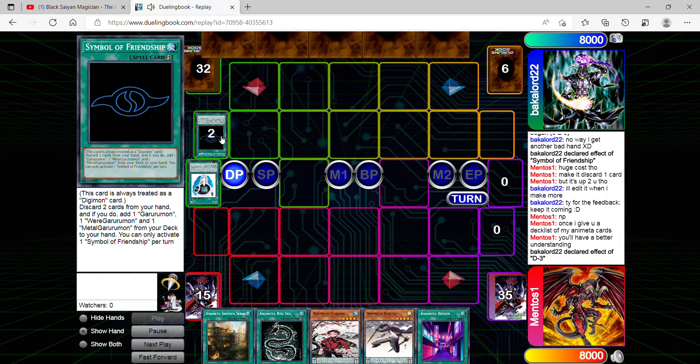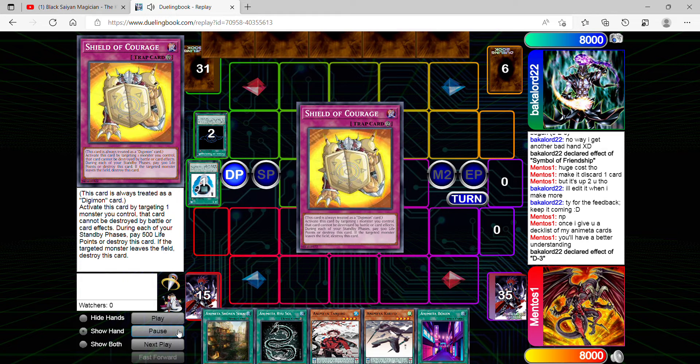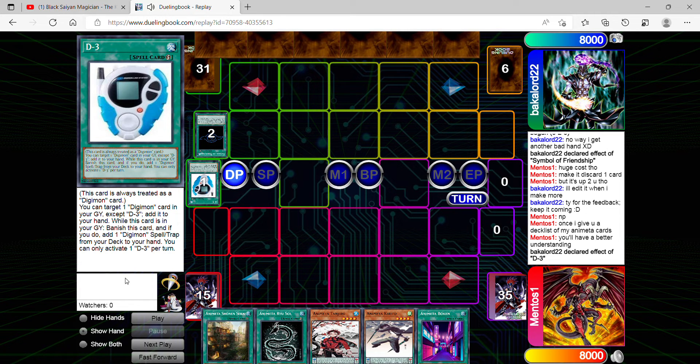I'm guessing the reason he made it discard two cards was to be able to play one of his other cards, which can be good if you make certain cards that blend in well with others and have some type of synergy. But it should be optional — if you decide to discard two cards, you add that same amount, and they have to be more specific. The reason you need a specific name for a card is so that the card itself becomes more accessible and more useful.